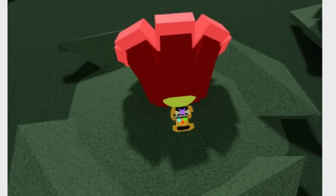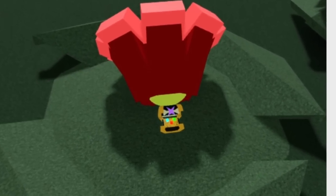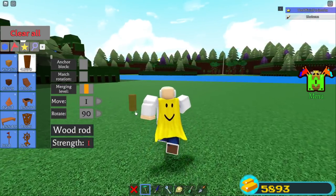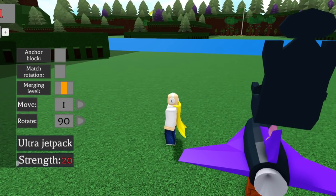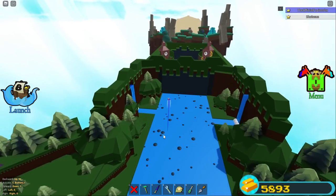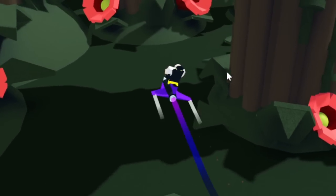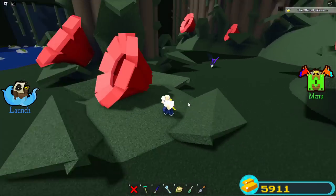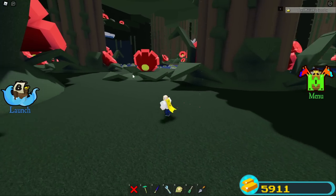Apparently there's a chest inside the butterfly stage hidden behind a flower that gives items and gold. We go to the butterfly stage to see if it's still in the game. I believe it gave neon blocks. Looking around, I think it was literally right here behind this flower, but it may have been removed. Comment below if this chest got removed.